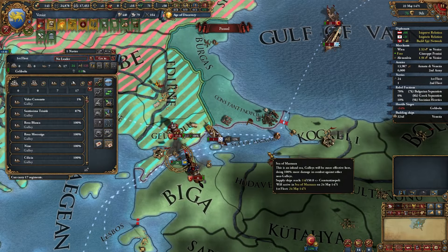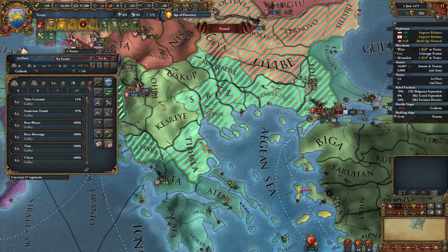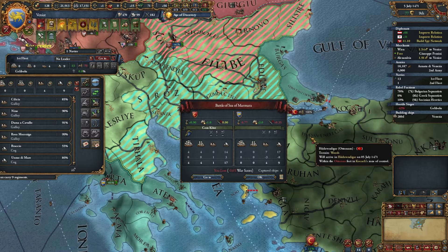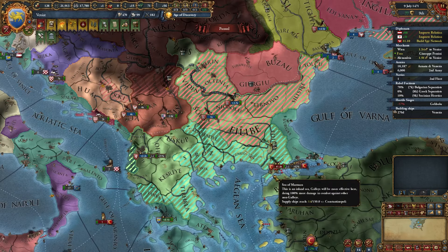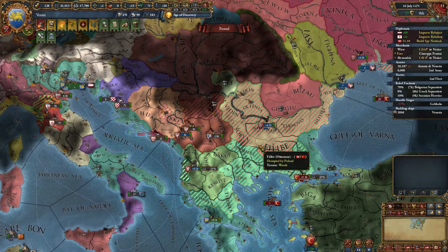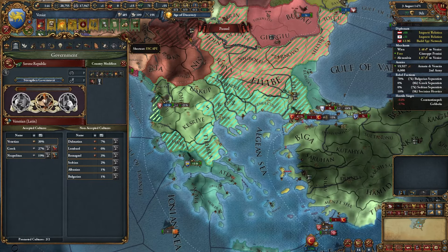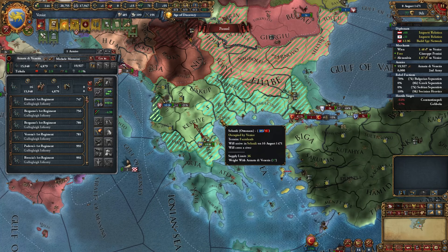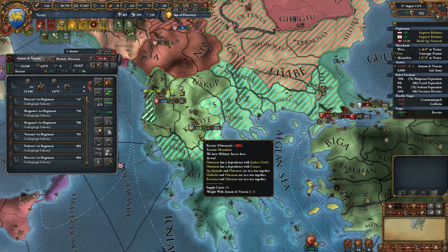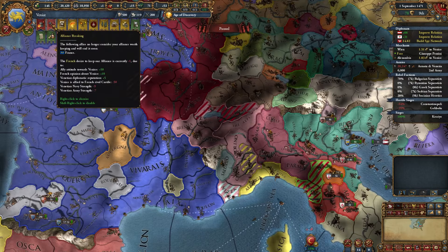I hate navies with every single nation including Venice - they're all bad, navies do not work. I deleted my navy out of frustration and I don't care. Screw navies, they're stupid - I'm deleting this ship and canceling the one I was building. Sometimes when you tilt because your navy sucks, the best answer is just to delete it. If I was writing a guide, I would absolutely recommend deleting your navies right when the game starts.